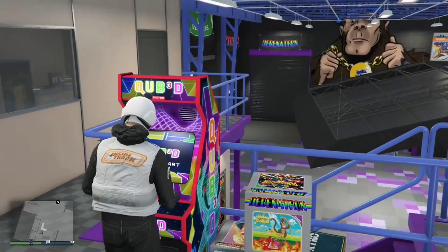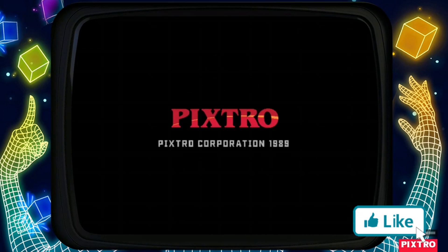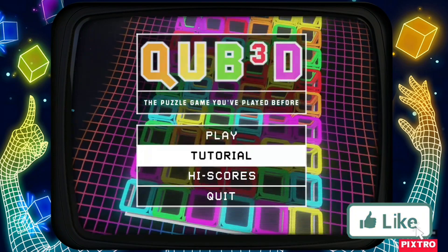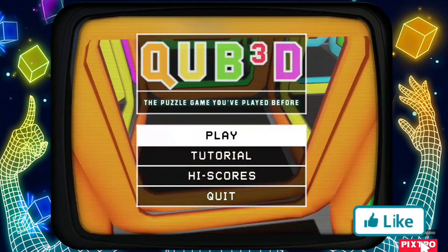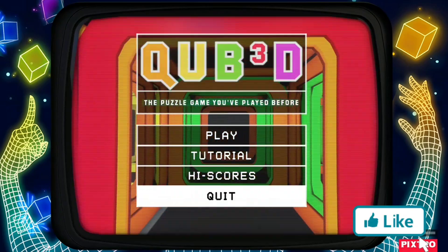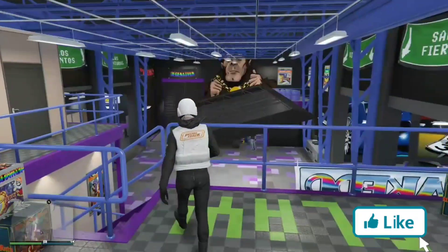Once you're done, request club management and then quickly go onto the arcade machine. Some people will see a timer on the bottom right-hand side of the mission starting. If not, just go up and down on the cube machine like I am here, wait about five to ten seconds, then back out.